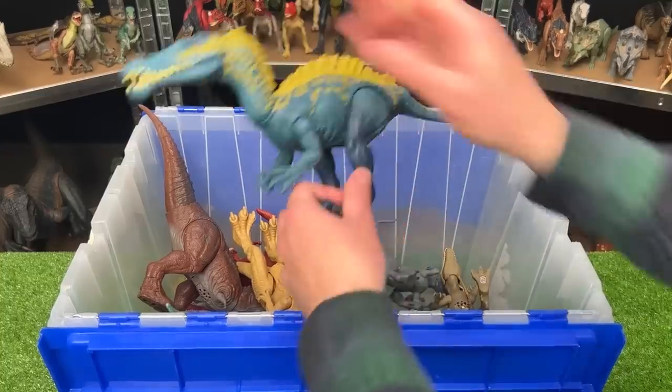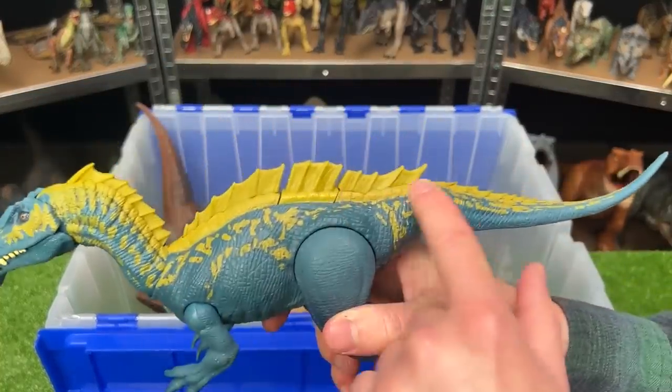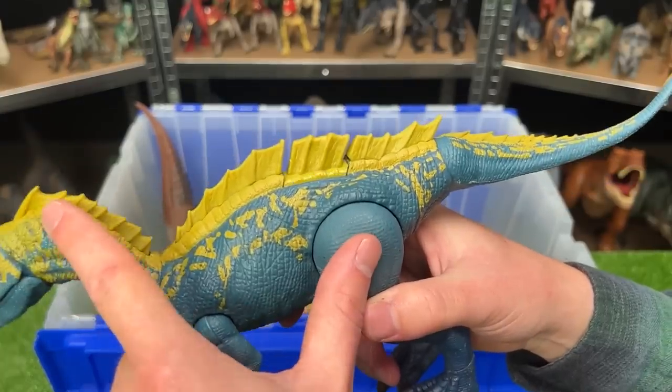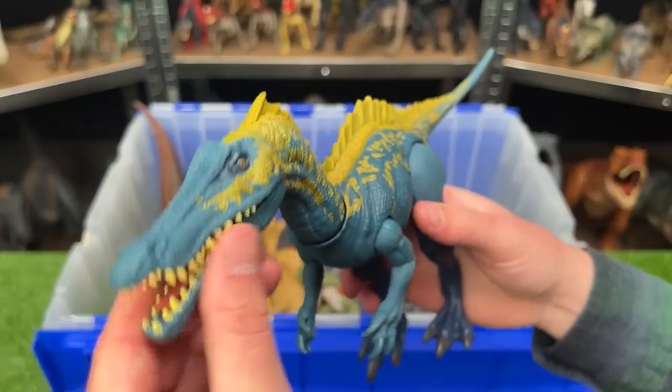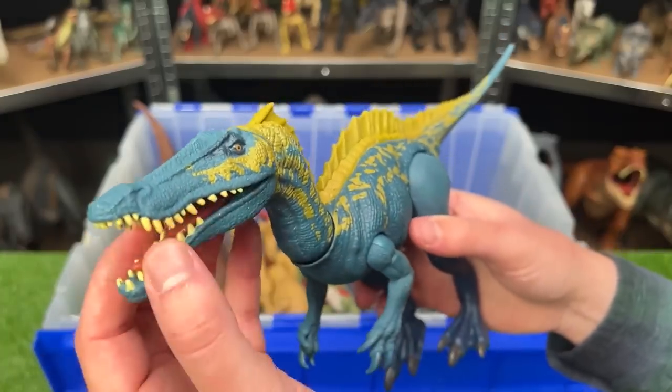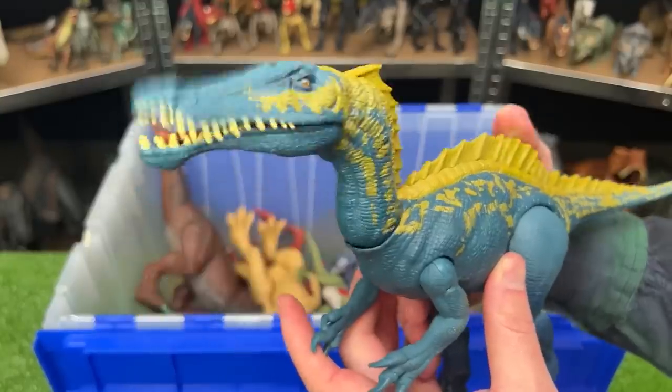I've got another Suchomimus figure. This one is a dark blue color with some bright yellow detailing along the top and along that spine that goes all the way to its tail. These Suchomimuses have really long and narrow snouts — still full of teeth though — and there is an action button on its back to activate the chomping.